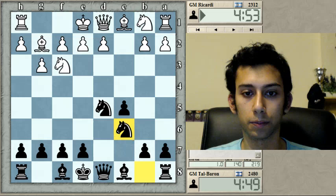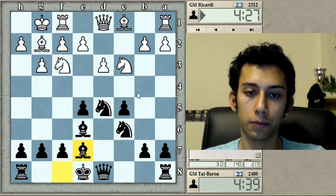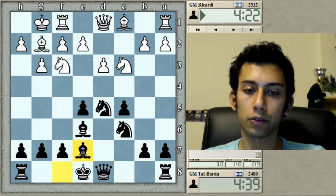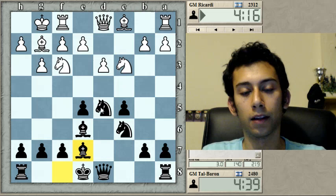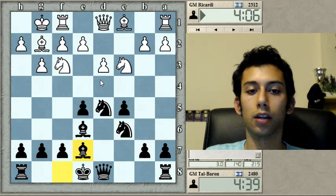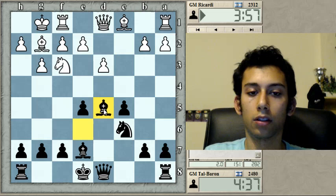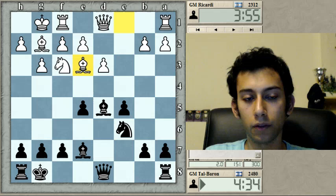Normally they play Nc3 before castling around this position and then I'm forced to play Nc7 — that would be a better version for white than the one in the game. So as far as I can tell, this version is quite good for me because you don't have to retreat the knight. It's like a reverse Marozzi — some people call it the Marozzi bind. It's just the classical variation, only white has a tempo up because he played it with white instead of black.